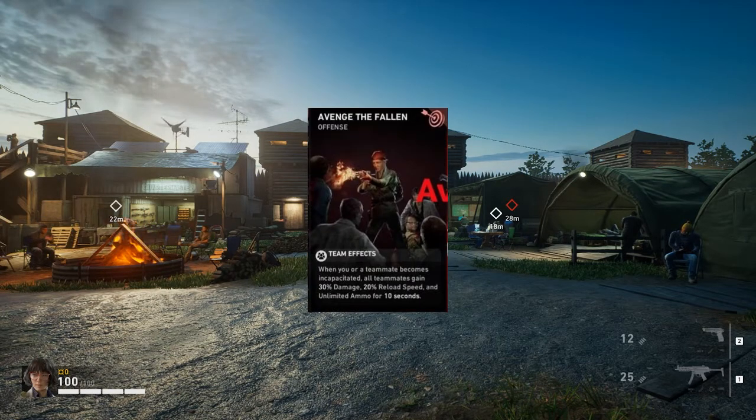Going on to our top two. At number two we got Avenge the Fallen. This is a team effect - when you or a teammate becomes incapacitated, all teammates gain 30% damage, 20% reload speed, and unlimited ammo for 10 seconds. This card is just broken. If it was just the unlimited ammo for 10 seconds this card would be insane, but no - you also got the damage and that reload speed. 30% damage is a ton of damage.